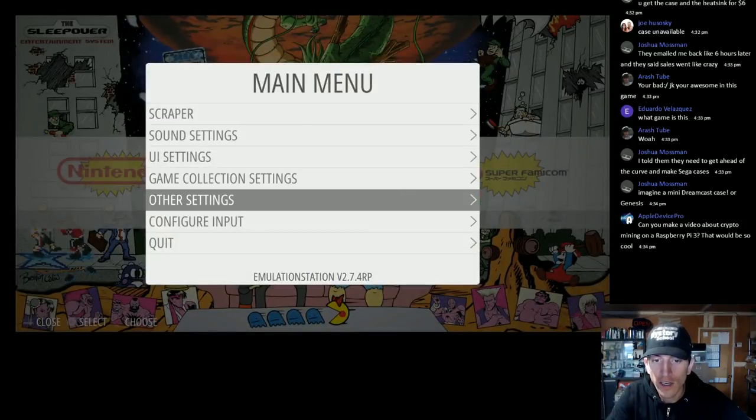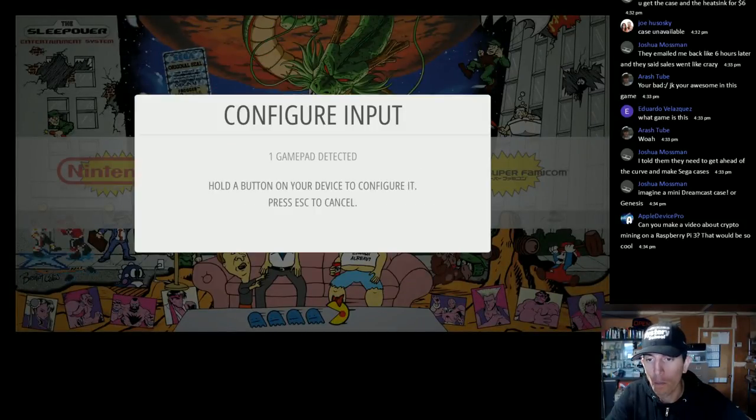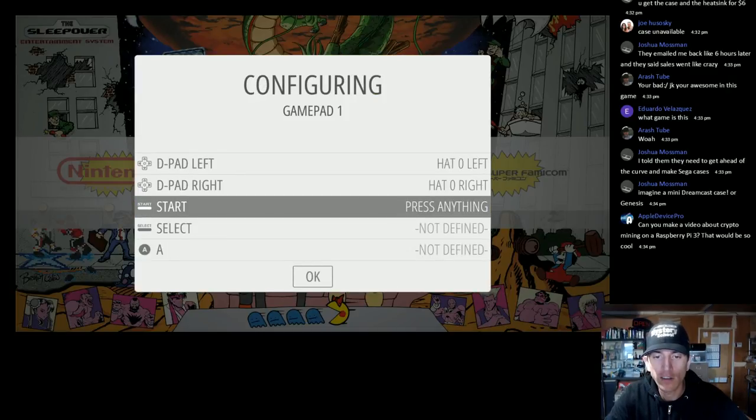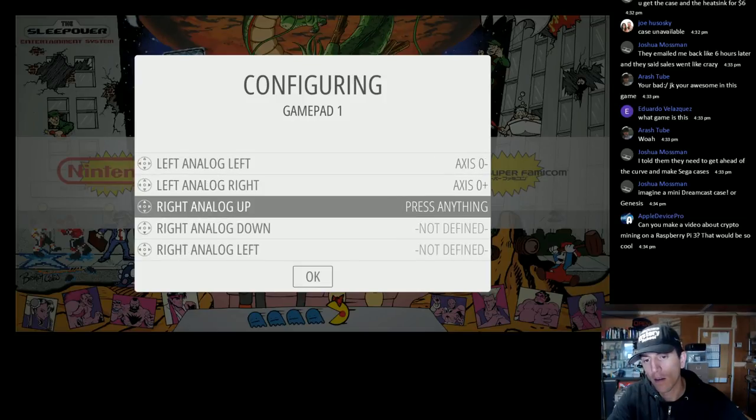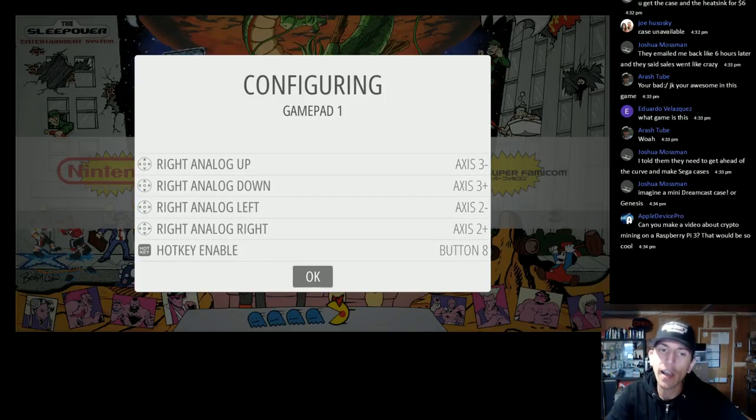Redo the controls: up, down, left, right, start, select, A, B, X, Y. Okay, that's all set.